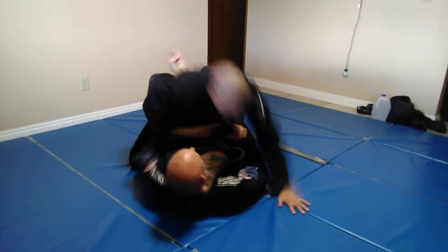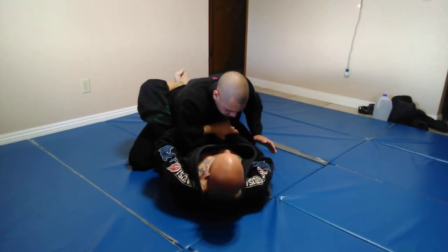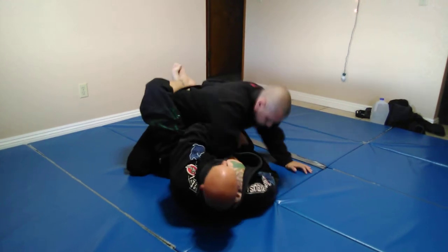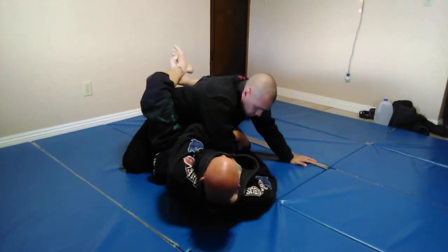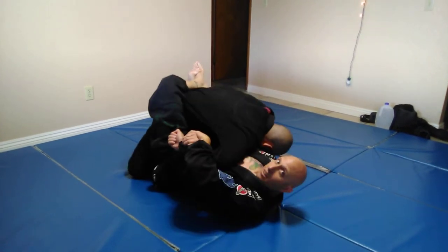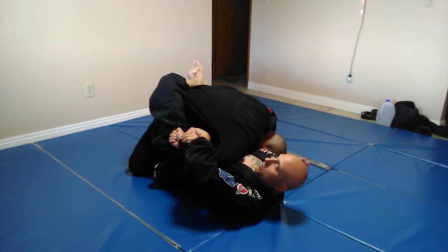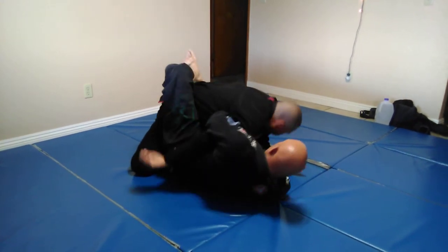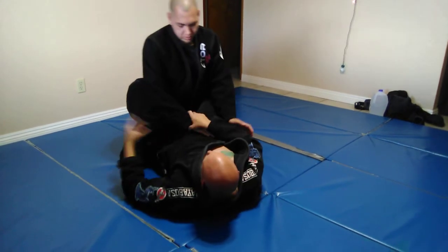As he comes down to punch me, I want to get this reverse kimura grip. So he goes to punch me — boom — I can help steer it. He tries to pull his hand back and sit up, I can get this underneath. Once it's underneath, I can go for a kimura or use it to get deeper for an overhook attack.